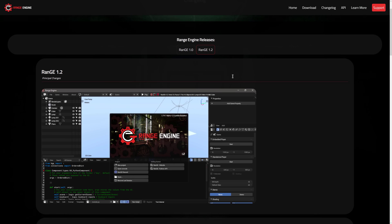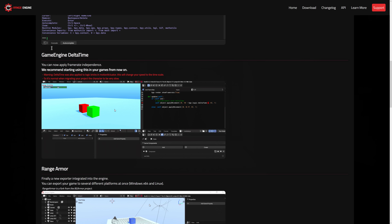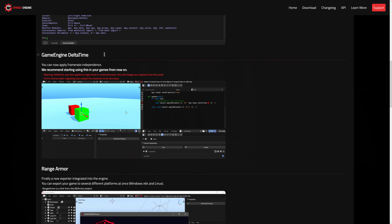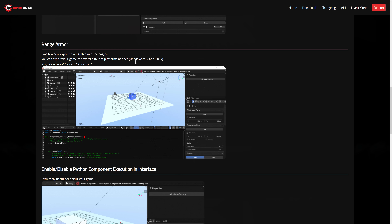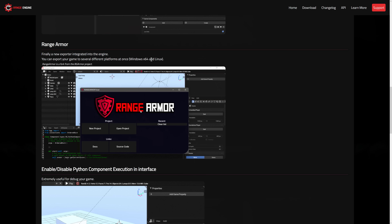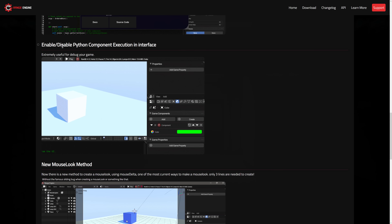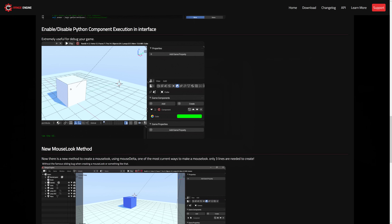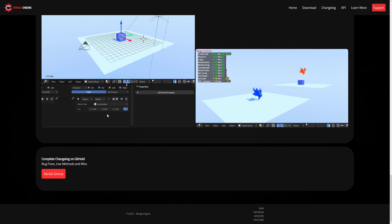The 1.2 release is locked to patrons only, so you'll need some patience waiting for these to be released to the general public. But you can see the kind of things they've added: Python 3.1 support, delta time — which is the elapsed time between the current frame and the previous frame, very often used for smoothing out movements so things run at the same speed regardless of the device — Range Armor, a new exporter integrated into the engine so you can export your game to Windows and Linux at once (forked from the BG Armor project), the ability to enable or disable Python component execution directly in the interface, and a new mouse look method.